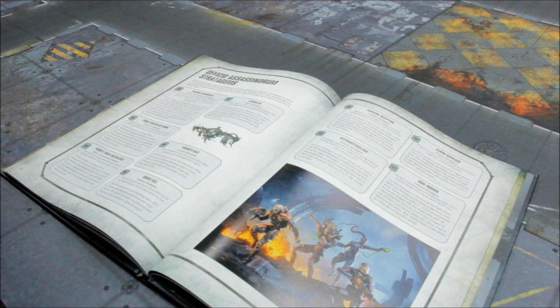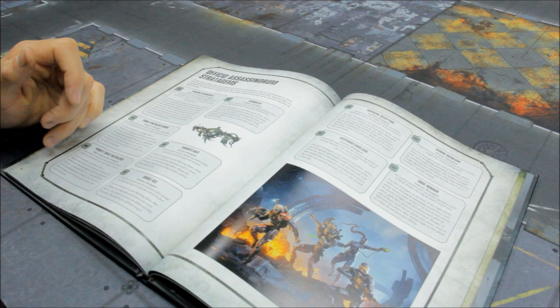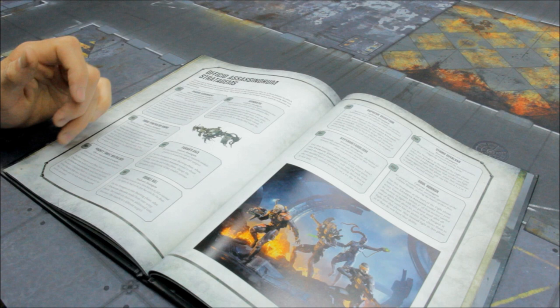Priority Threat Neutralised — 0 command points: use this stratagem in any phase. When a character model from an enemy unit is destroyed by an Officio Assassinorum model from your army, you gain 1 command point, or 2 command points if the character was the Warlord. You can use this stratagem once for each enemy character model destroyed. So you can harvest command points — pretty good.